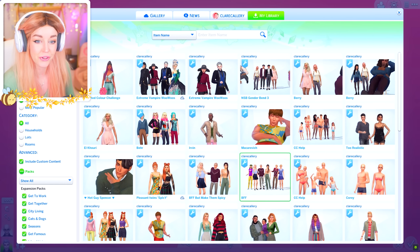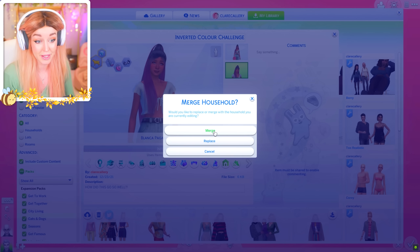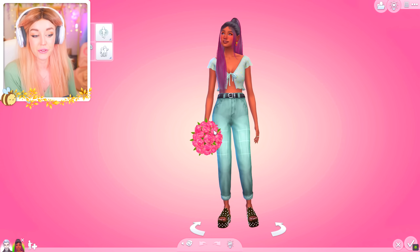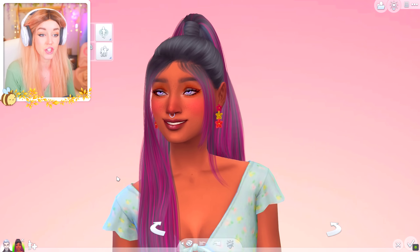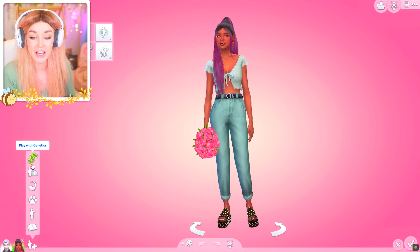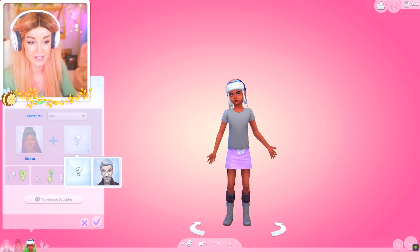If you guys watch my most recent other cast challenge — the inverted color challenge — it was so freaking fun, and I loved the sim we got from it so much that I'm going to use her as part of this challenge. She will be our first sacrifice to the Vlad cause. Her name is Blanka Pagan, and she's just freaking beautiful — I made her completely inverted. So let's go ahead and use her first. We'll go Vlad then a female sim, then a male sim, then female sim, and do three randomizations for each.